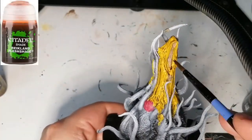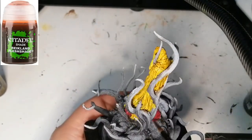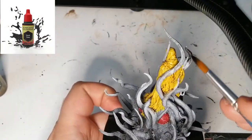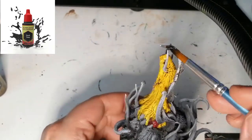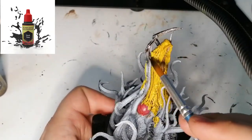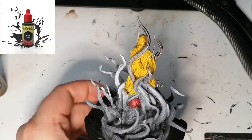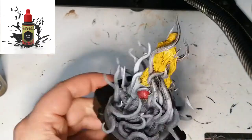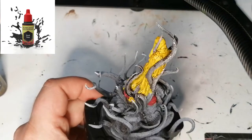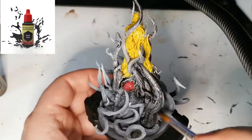Moving away from Army Painter and using Reikland Fleshshade from Citadel Shade — this is just for that skin and those red balls. I just picked this up and it dries really nicely. For the rest of the model we're using Dark Tone, which goes over all the tentacles and the bottom part of this miniature since it's pretty much a blackish dark color. When it dries it comes out looking really nice with some natural highlights. It's a really interesting miniature to paint — fun too — and eventually I'll move on to other ones from Cthulhu's Death May Die. Beautiful miniatures from CMON, you can't expect anything less.